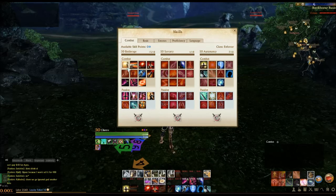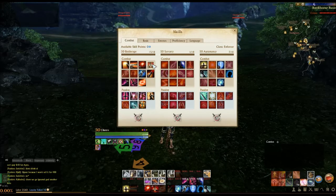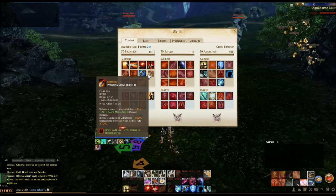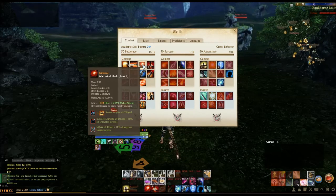For Battle Rage, we have Triple Slash, which will likely be the largest amount of our DPS, and of course Charge, Whirlwind Slash, Sunderearth, Precision Strike, and Tiger Strike — all taken for the abilities that they do for damage. Strictly just damage choices here.